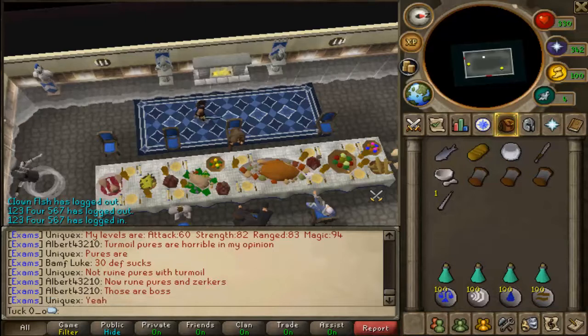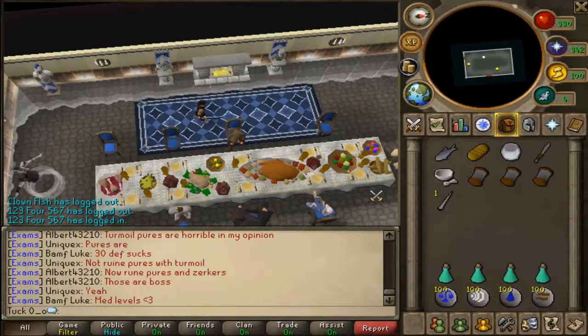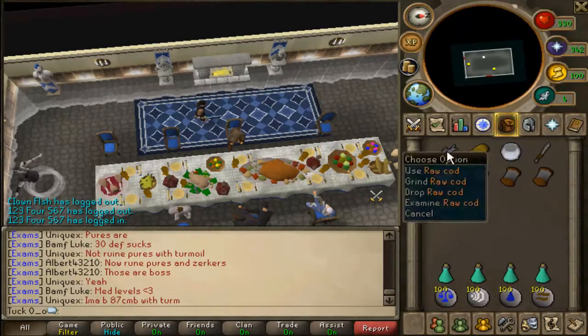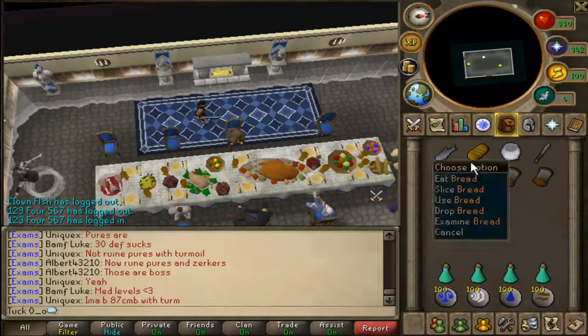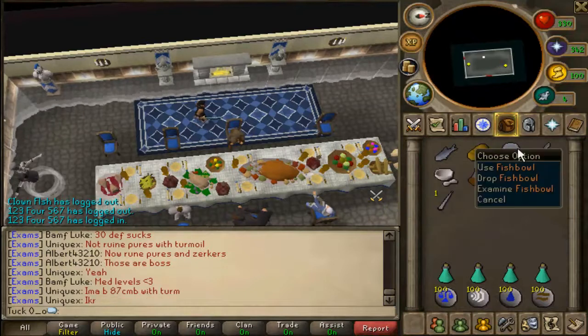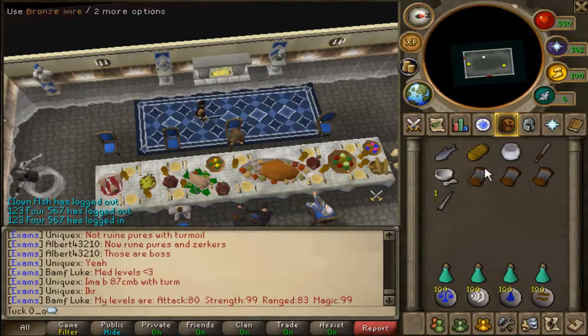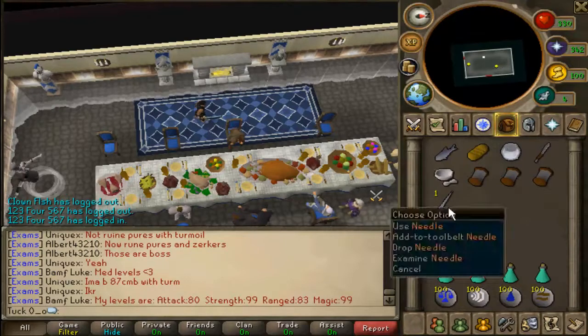Hey, what's up guys and welcome to the Pirate Pete section of my Respiratory Disaster quest guide. As always we'll start off by telling you the items that you'll need. You'll need a raw cod, a piece of bread, an empty fish bowl, a knife, a pestle and mortar, 3 bronze wires and a needle.